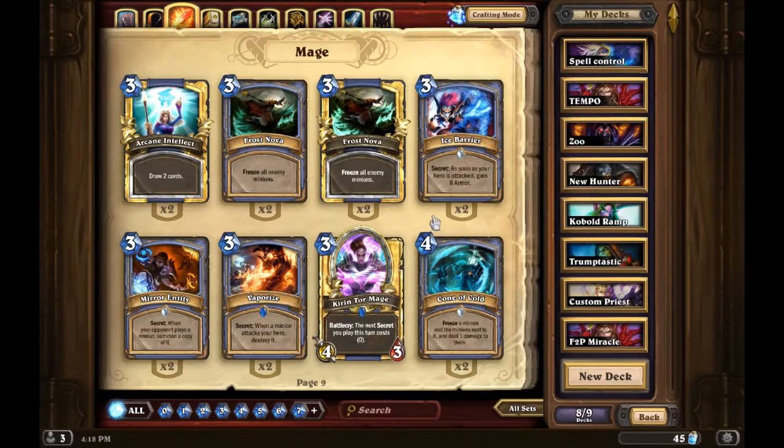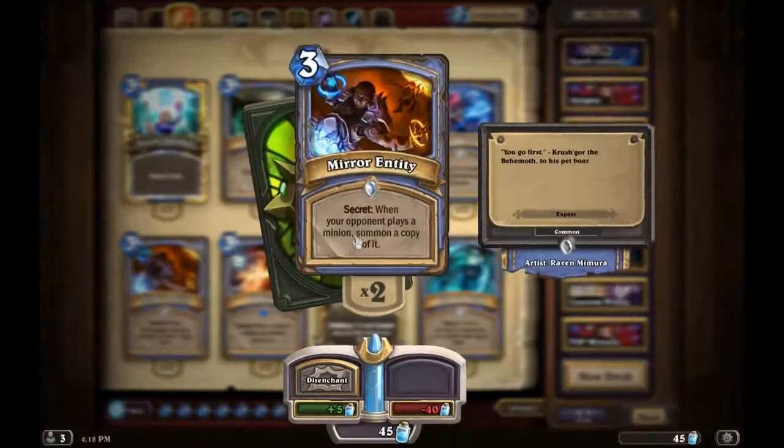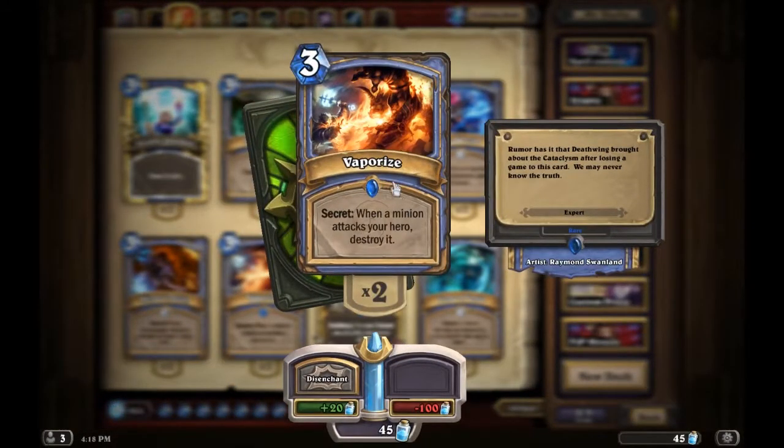Mirror Entity is probably situational — better in late game than early game. Say you're against a Paladin and they use their hero power — that summons you a 1/1, not worth it. But late game, if they summon an Ancient of War, a 5/10 with taunt, boom — now you have an Ancient of War too. It's personal preference, not a bad card.